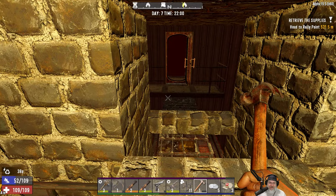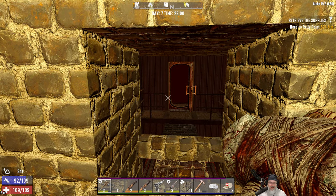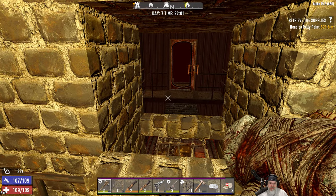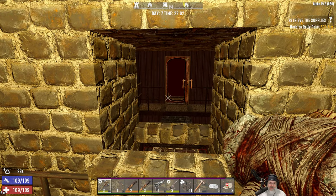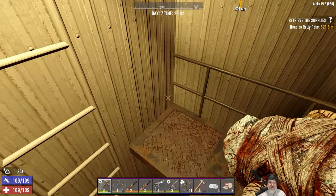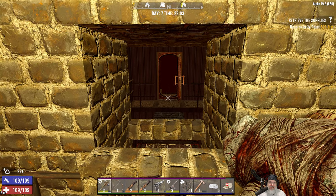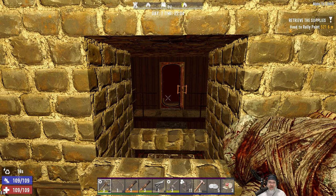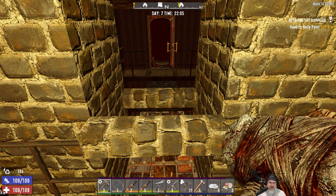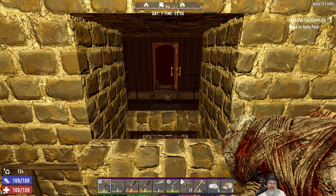Horde Night 7, okay let's do this! We're going to mostly use our sledgehammer and our bow to kill tonight, and save the guns for more emergency situations. If you didn't catch the last episode - episode 11 I think it was - we spent that episode setting this thing up. I've created a pathway for the zombies to get all the way up here.